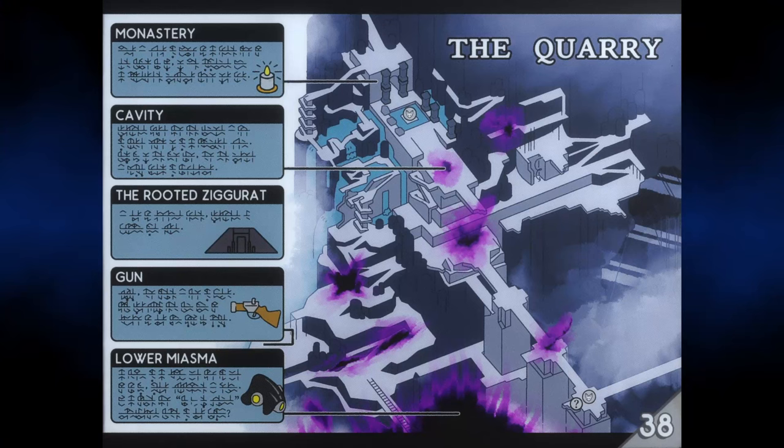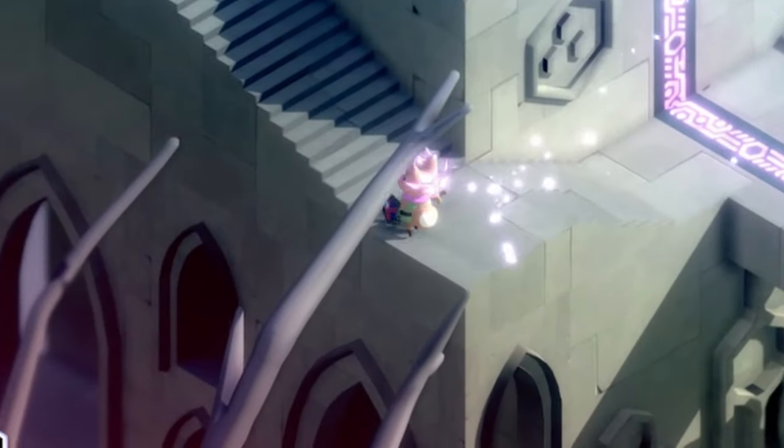To understand more, we first have to translate the manual, starting with the quarry's map on page 38. The monastery's description reads: once a place of worship for the gods, thought to live beneath the earth. It was abandoned when the cathedral's influence reached its peak.